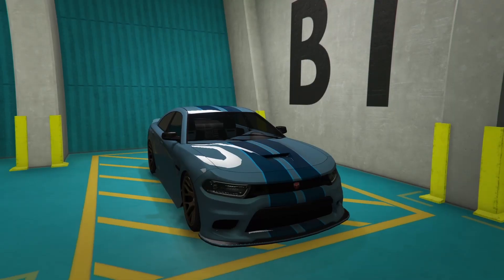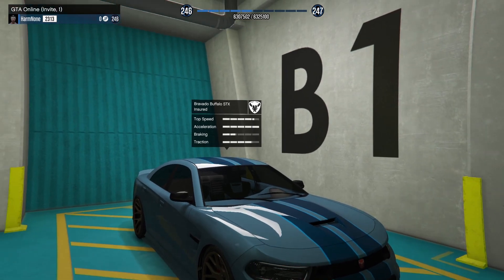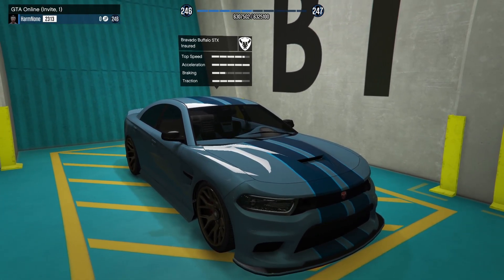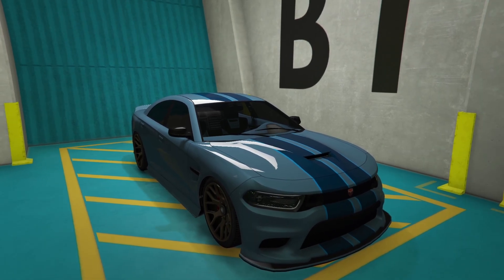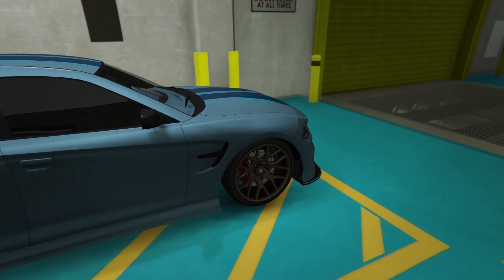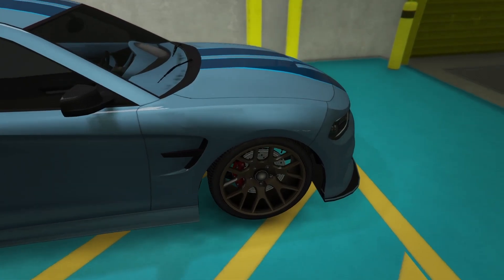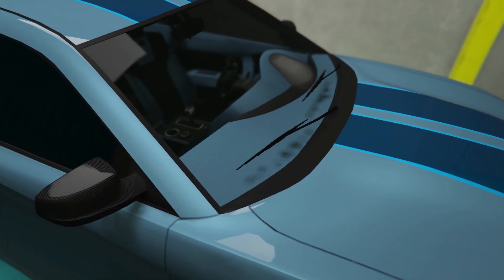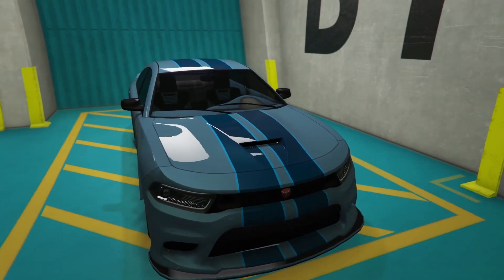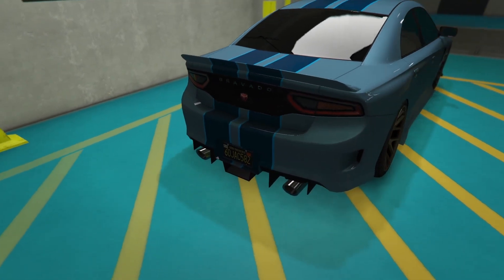To start off, we have my second Bravado Buffalo STX — I've got two of these. This is one I customized on the channel probably six months ago. Really happy with this customization. The color on it is a Mariner Blue, and it's also got the bronze Cheetah RRs on it. I know you guys don't really seem to like the bronze wheels too much, but I really like them. The interior of the car is also the same paint match as the exterior, and I've got the blue racing stripes equipped.